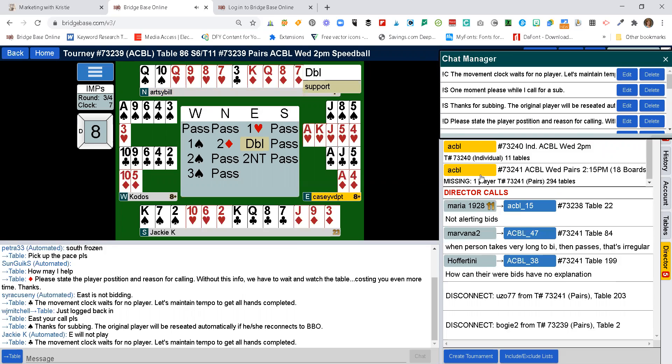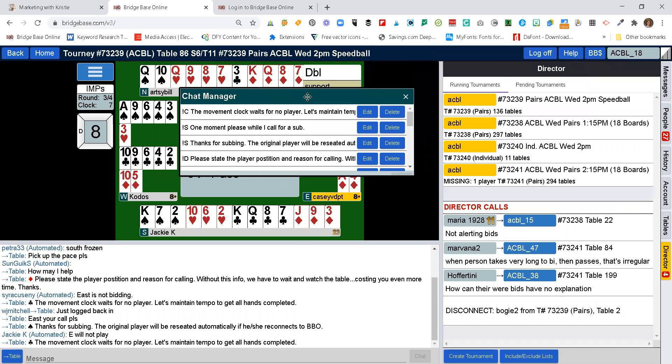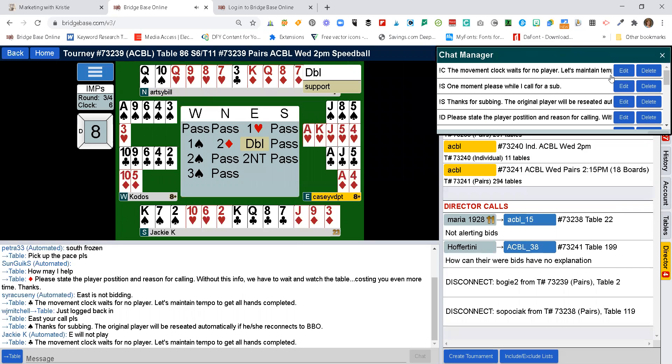Try to keep it above the director's calls. You do have to move it when a new game starts, only because you can't tell if there are setouts that need to still be manually seated. But once your games are underway, you can easily move it over here.